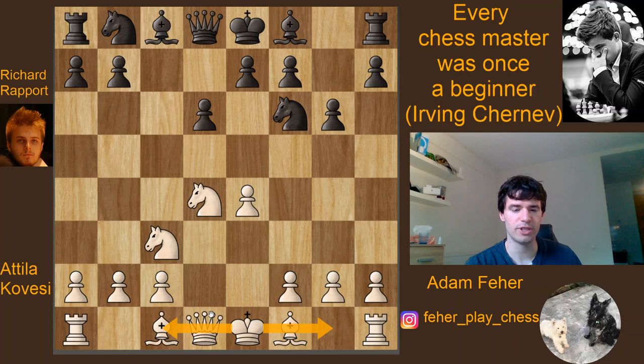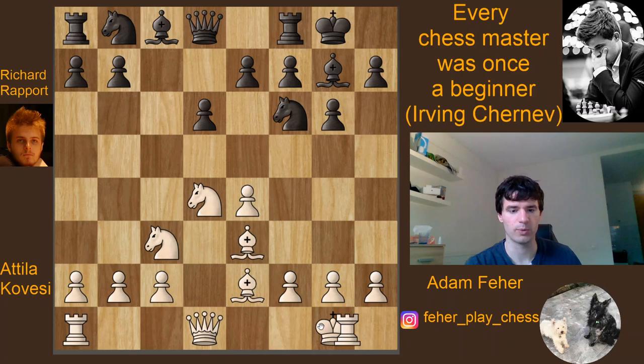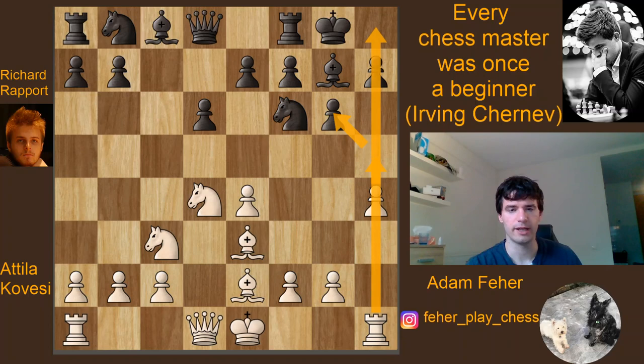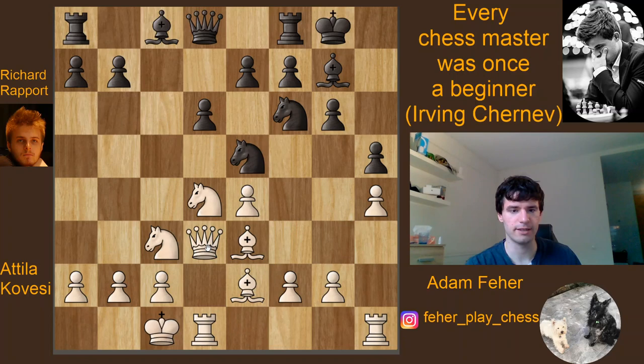White pretty much mixes the two strategies here. Comes Be2, Bg7, Be3, castle, and now h4. Normally White would just castle here, but instead he goes after the king with h4, planning h5, taking on h5, opening up the h-file and checkmating Black. Of course Rapport knows how to react — this Dragon was his favorite opening for a very long time. He plays h5, stopping White from pushing forward.